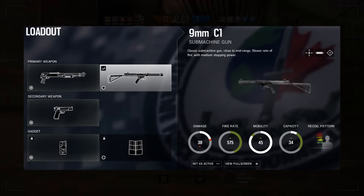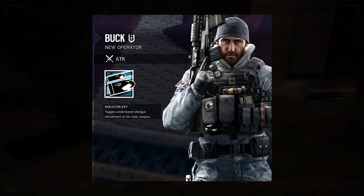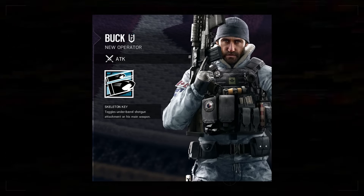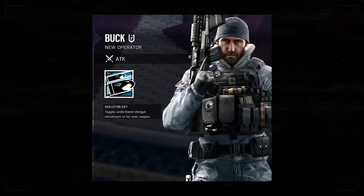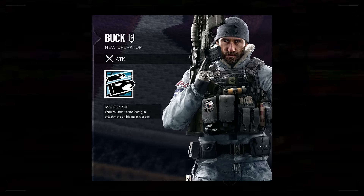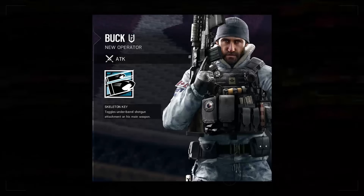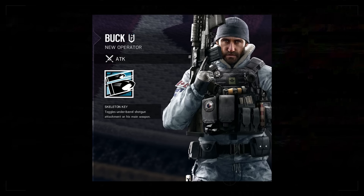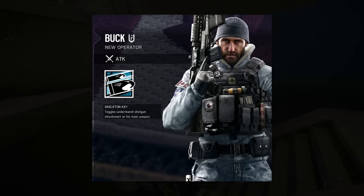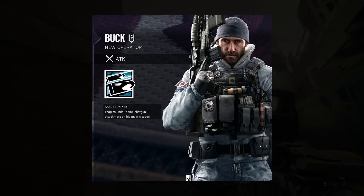As for the 9mm C1, this is a variant of the Sterling SMG. The description literally says it's a classic submachine gun — close to mid-range, slow rate of fire, with medium stopping power — and it's exactly that. At a fire rate of 575 this is going to be a very slow-firing gun. Being an SMG, you will have increased mobility. One thing worth noting about the Super 90 is that its attachments only include a laser sight and sight attachments, so we won't be able to add a stock to it.